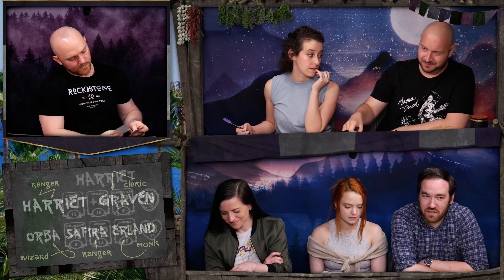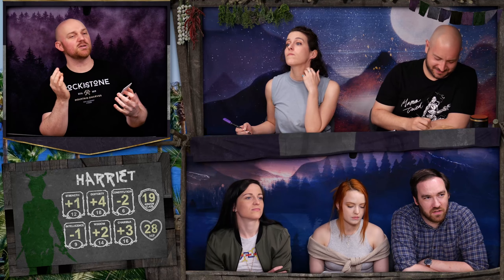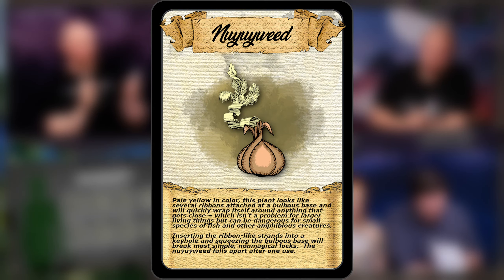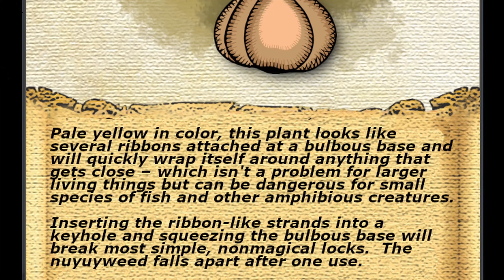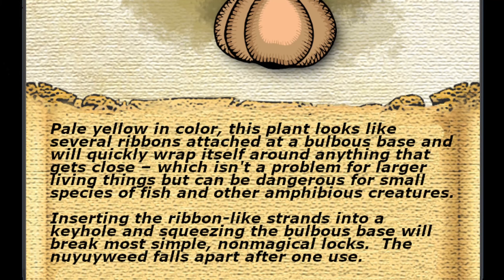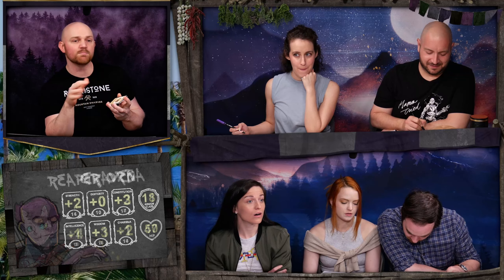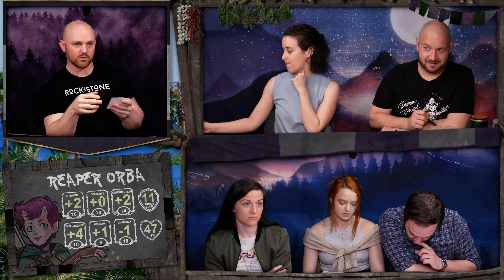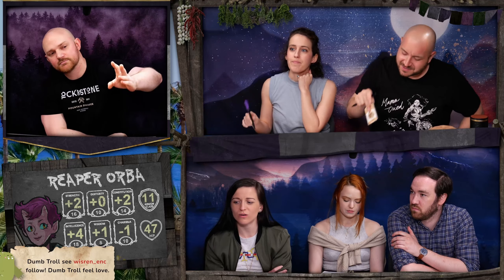Finally, this pale yellow ribbony thing. He describes Nuiweed — pale yellow in color, several ribbons attached to the bulbous base, and it wraps itself around fish and things that get close in the water. If you insert the ribbon strands into a keyhole and squeeze the bulb end of the plant, it breaks the lock. It only works on simple standard locks — it wouldn't work on a magical or complex lock.